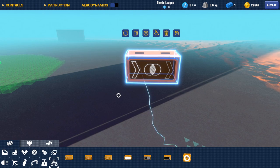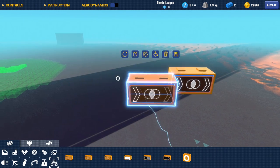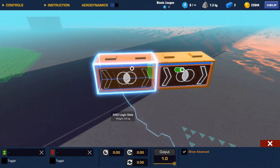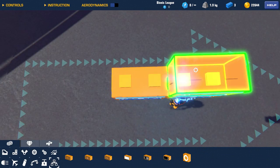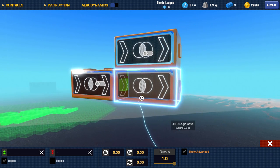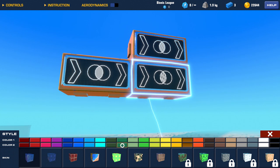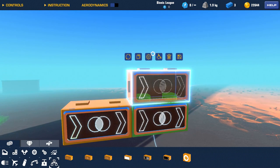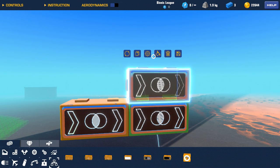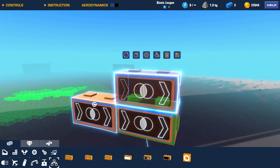Then we have the output, which can switch up the output you're giving. If you have a logic block connected to another logic block and you have multiple outputs, you can say: one has a green toggle giving a green output, and I want this one to also do green, but I want the other one to do red at the same time. Or you just make it a negative output, which changes the green into a red output. This basically works for any logic block.